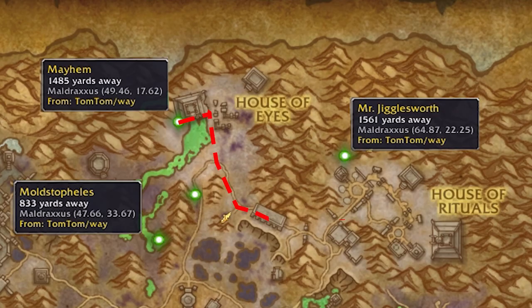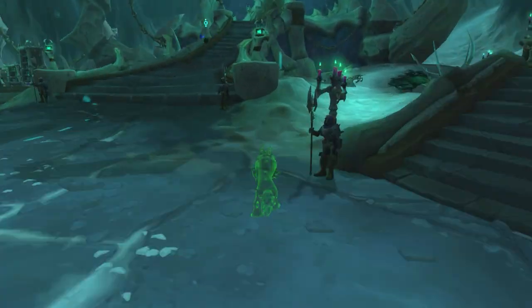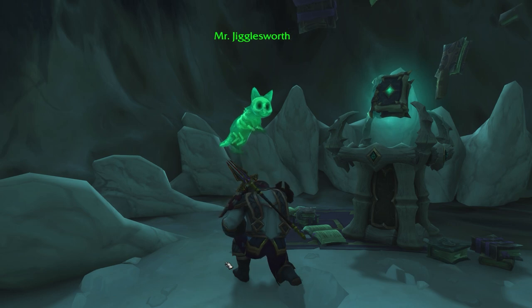Mr. Jigglesworth. From Mayhem, head southeast and then loop up through the House of Rituals. When you get to this courtyard, face northwest and you'll see a path up to the mountains to the right. Run up there where you'll find Mr. Jigglesworth. Wait until he cycles close to you and give it a pet.